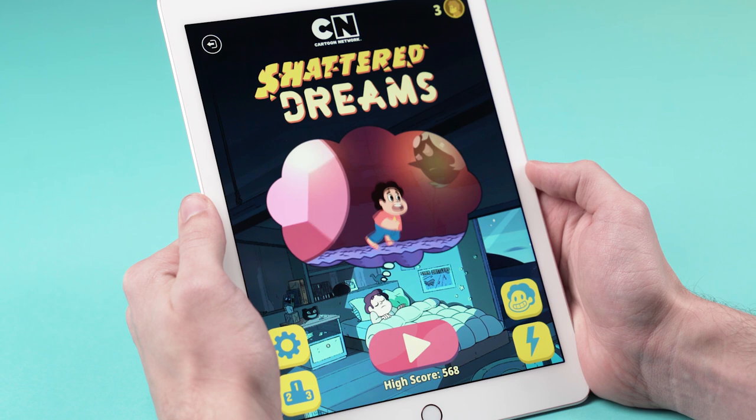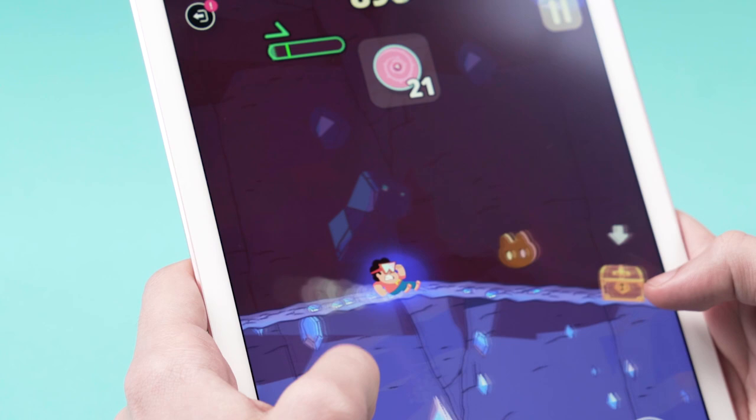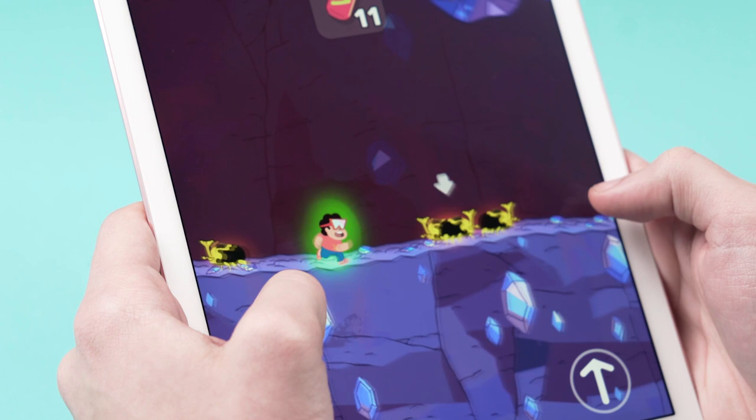Looks like Steven is stuck in a dream world. Let's check it out. Look at the Indiana Jones-style gem that's chasing him. Get away from me, giant gem! A donut! A hot dog! Treasure! Oh hey, Amethyst! Wait, I think in this dream world she's not so friendly. It's kind of fun stomping on these little beetle guys.